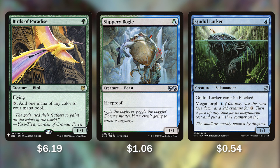Now let's look at the foundation we are going to be mutating onto with our carrier creatures. Starting with three 1-cost creatures: Birds of Paradise, Slippery Bogle, and Gadul Lurker. Having 1-drops with helpful abilities is great for our mutate creatures that want to come down on turns 2 or 3, and for our commander to come in on turn 4. Birds of Paradise can be mutated onto and taps for mana to help us get to our commander quicker. Slippery Bogle has hexproof, which is crucial — we can't let our mutate creatures get removed since we want to build them up bigger and bigger. Gadul Lurker for only 1 blue can't be blocked, ensuring Otrimi gets in and deals combat damage to trigger its ability.